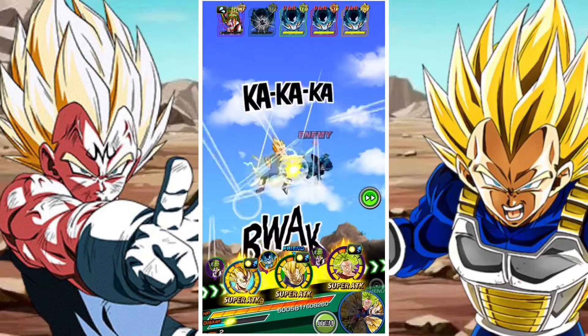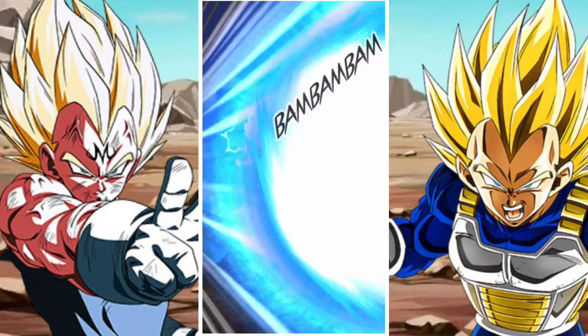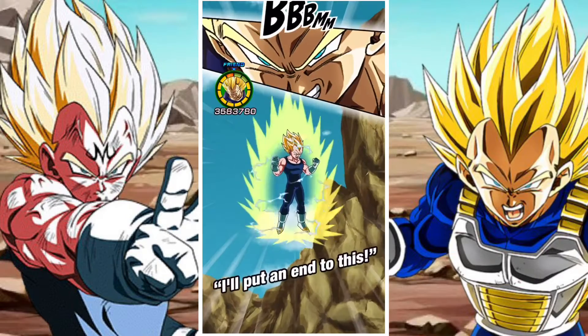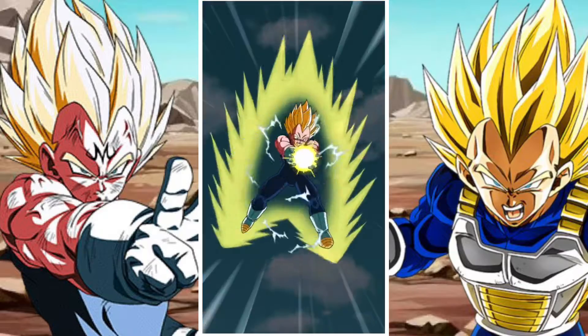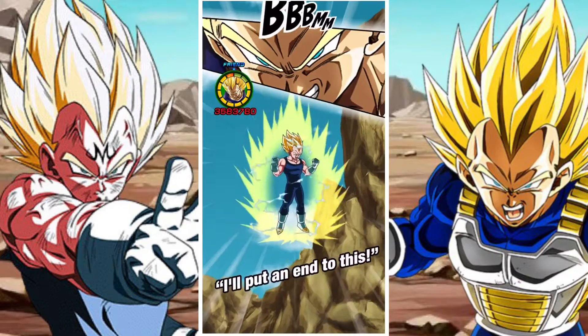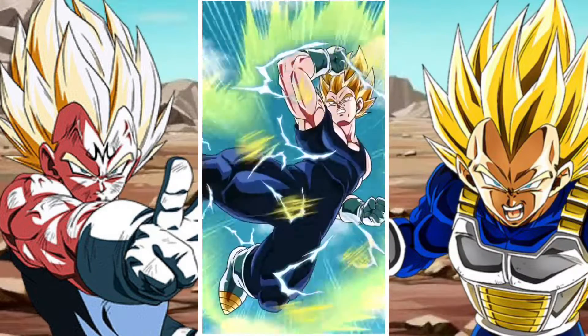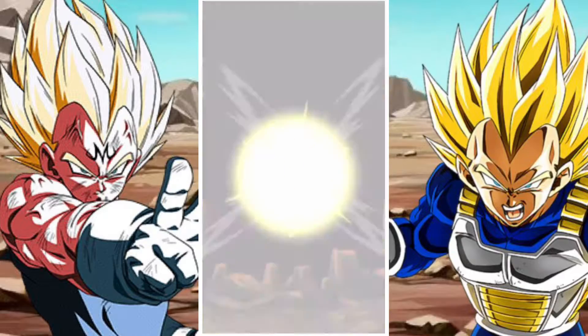In terms of the LR Kale and Caulifla, they have attack and defense of 66%. They raise defense on their 12 and 18 ki and they also have an additional attack of 6% with each attack performed. They gain 10% attack per Universe 6, Join Forces, or Pierce the Heavens category ally on the team. Overall, they're pretty cool and pretty solid.